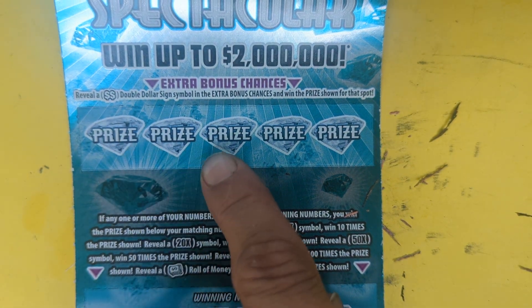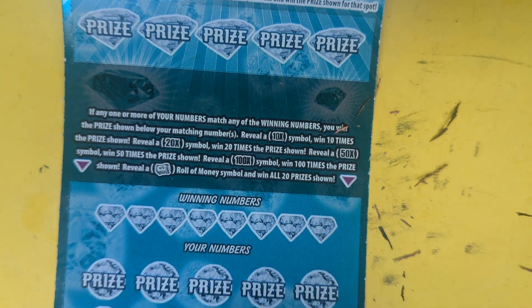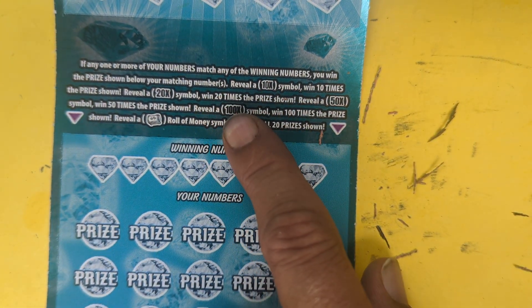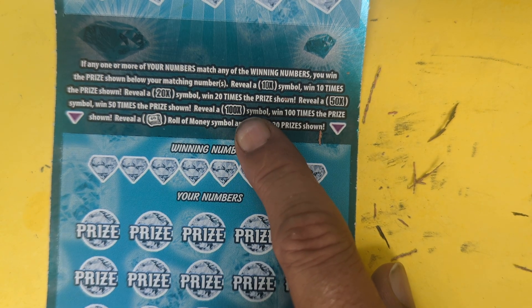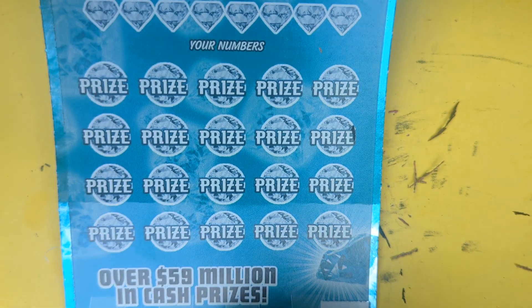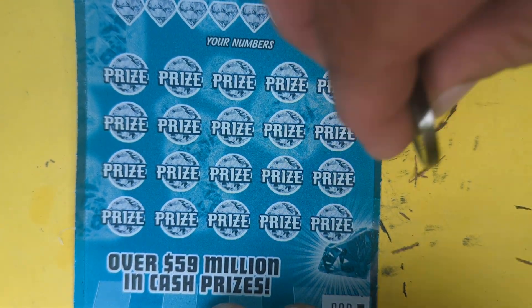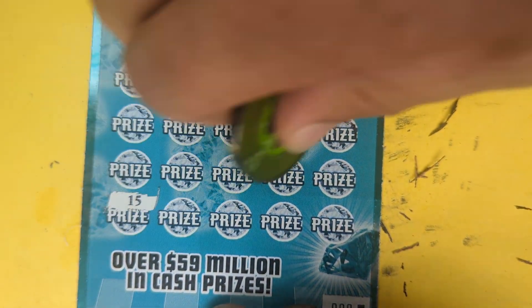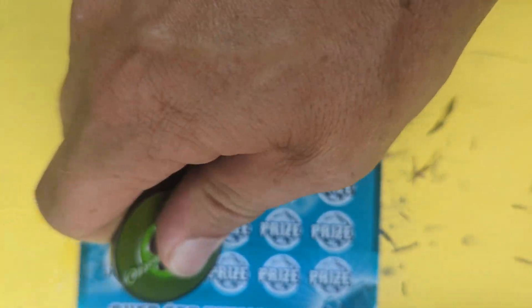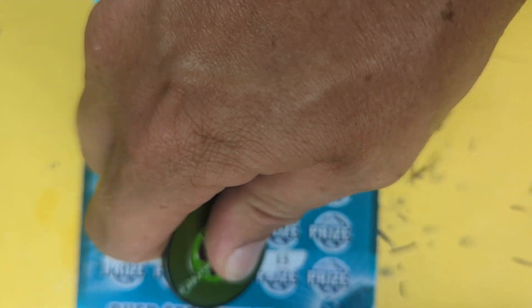Diamond Spectacular, $20 ticket. We got a bonus up here — we need to find a double dollar to win a prize. Down here we need to match numbers. Finding one of these multipliers, I've never seen something crazy like that, 100x. And we got that window — we can find a black box. Here we go, get us on the board, $30 session. Same thing, we're gonna symbol hunt this, then we'll try to match up. I'm gonna hang on to those bonuses until a little later.